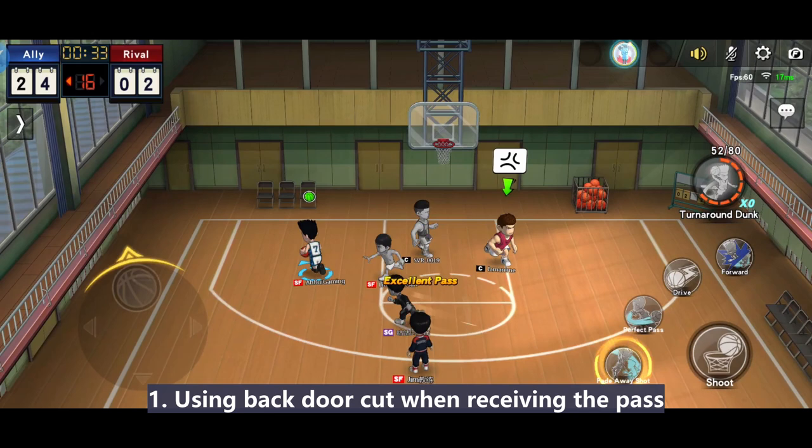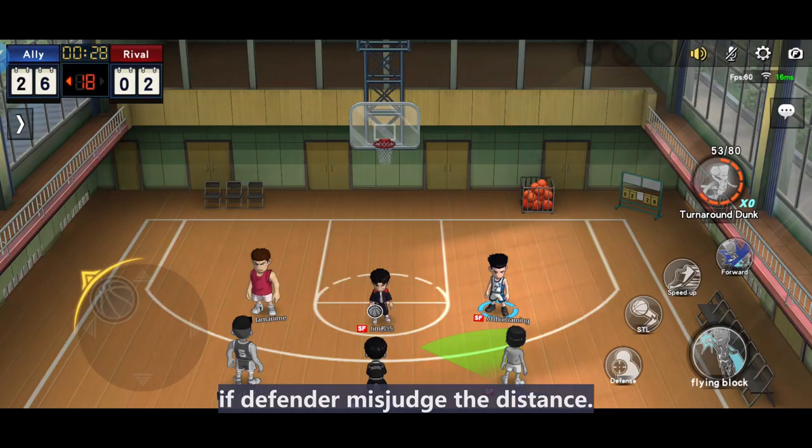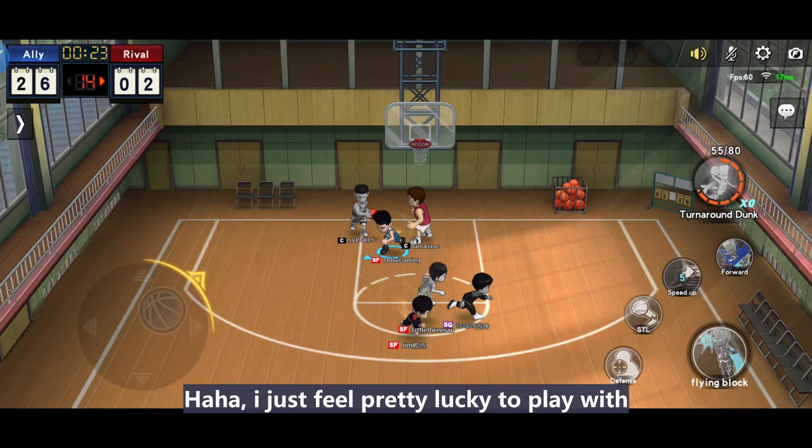So let me summarize his scoring modes. First, using backdoor cut when receiving the pass and doing a first side step shot if there's space. Second, using catch and shoot when the opportunity arises. Third, stepping on the 3-point line and shooting a long shot — if the defender misjudges the distance, this trick can be used by any character. Maki is the best candidate.